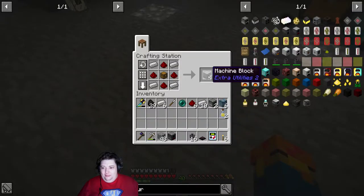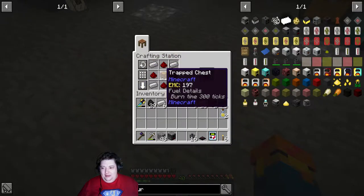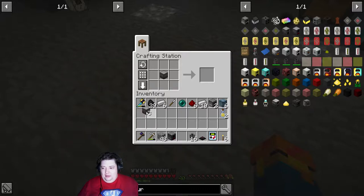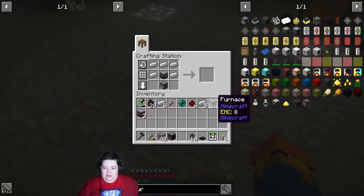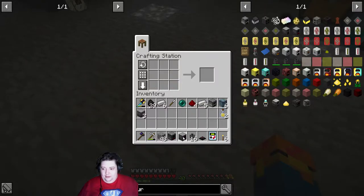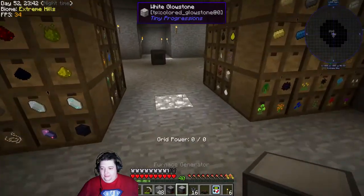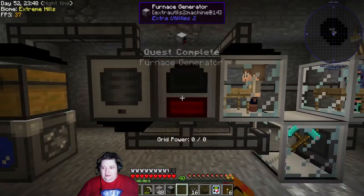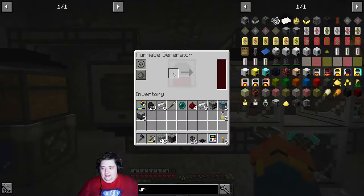Machine blocks — this is what you need. This is a trap chest. Just go ahead and put one in there. I got enough materials to make two of them, because if this works the way I want it to work, then I'm going to need at least two of them. Furnace generator — quest complete! I forgot that was a quest. I'll stick that in there.